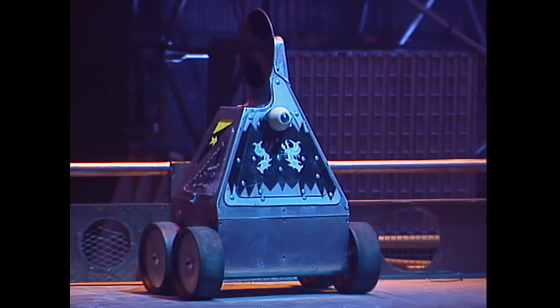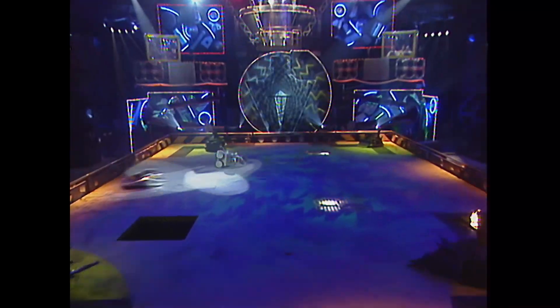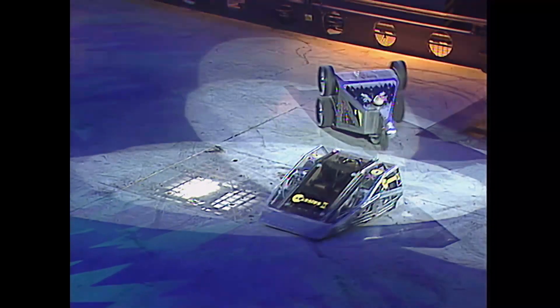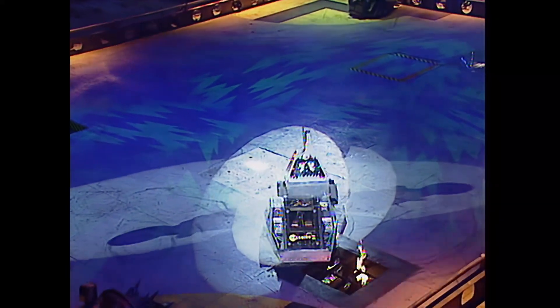Pussycat — activate! It will roll over to get the diamond saw into play immediately, against the wedge front of Cassius. But don't forget the flipper lies within that wedge front. That's the back of the Pussycat cherry pick-up.